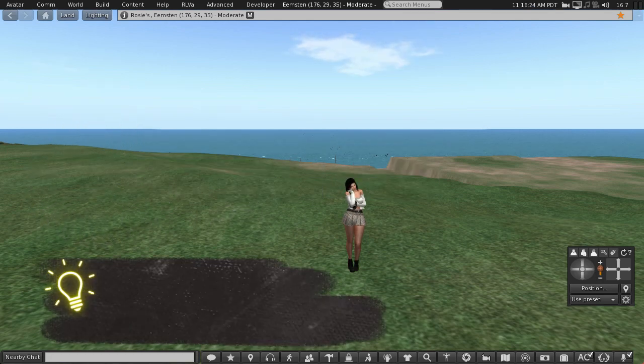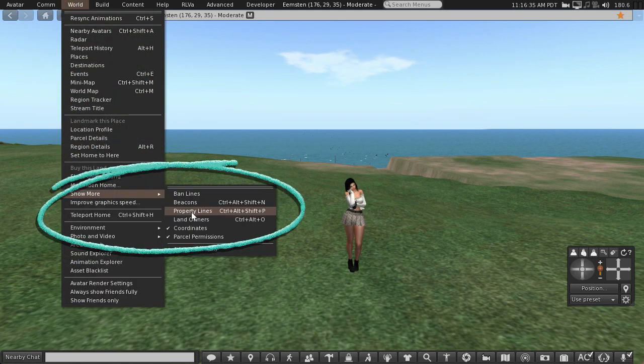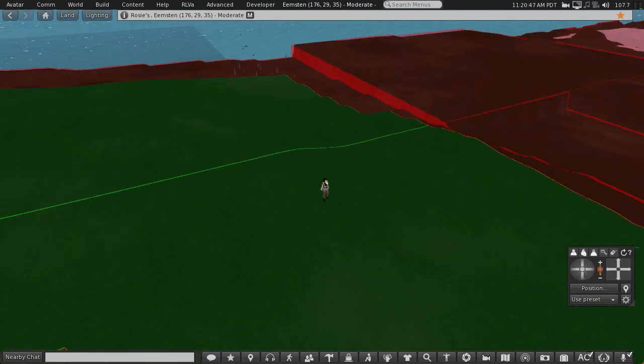Before we start, your first tip to make life easier: go into the world menu, show more, and check property lines and also landowners. The green is the land that I own, the red thin lines show the property boundaries, and the green thin lines show the parcels within the property lines.